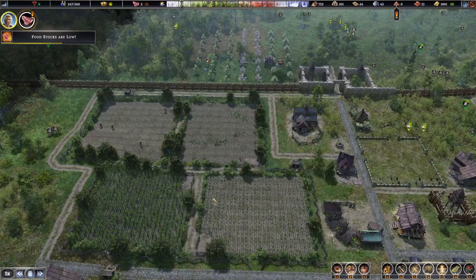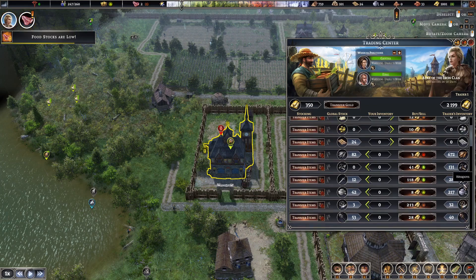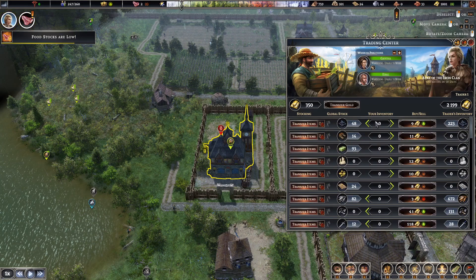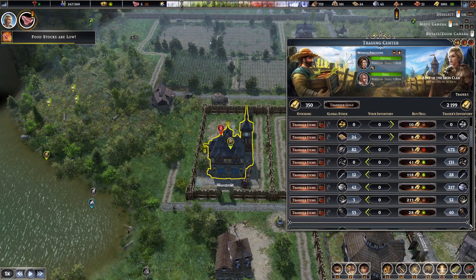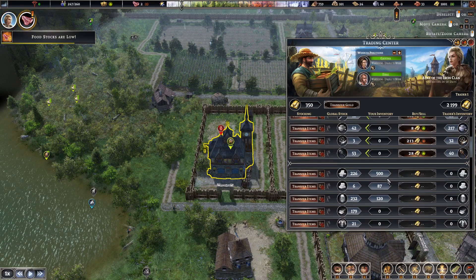We haven't had any challenges yet — oh there we go, now we have a trader. What can we sell? What's happening — the candles? We're not producing any candles, that's strange. We have tools. This guy has nothing for me right now and he's expensive. If he had clay then yeah, but let's look at what we can sell.